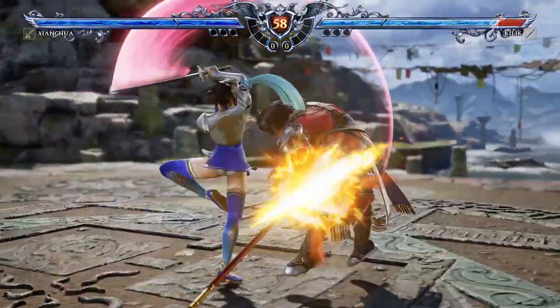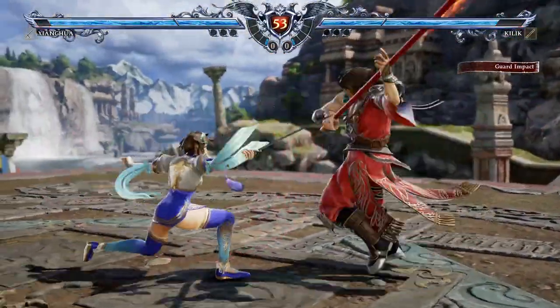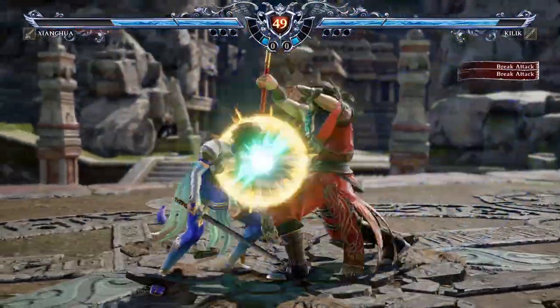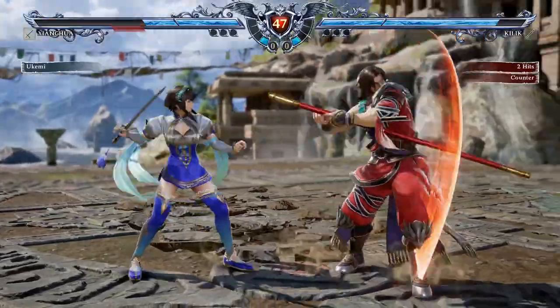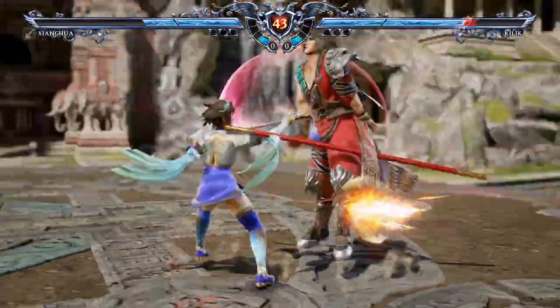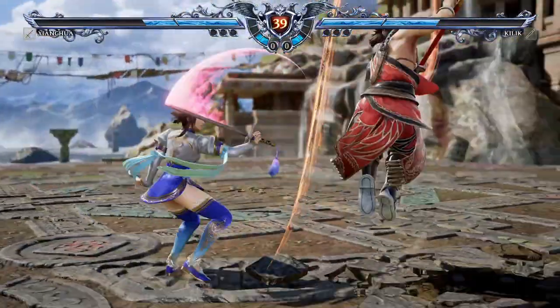And with that, it wraps up the basic offense and defense section of this guide. With this basic foundation laid out, you should now have a general idea of what each of these game mechanics can do in isolation. As we move on to the next section, I will begin to explain how each of these mechanics can interact with each other, and also help you come up with some basic strategies that you can apply to your gameplay.